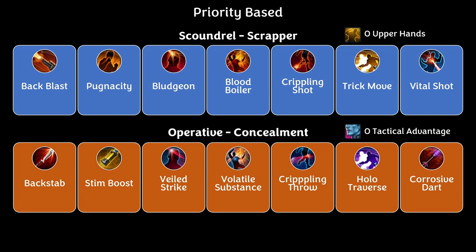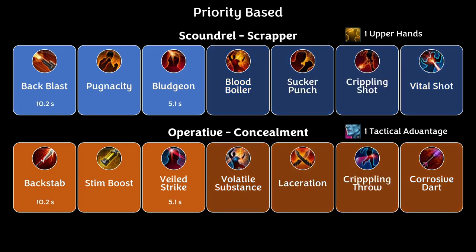For Operative Concealment at 0 stacks: Backstab, Stim Boost, Veiled Strike, Volatile Substance, Crippling Throw, Hollow Traverse, Corrosive Dart. When we get 1 Upper Hand, it goes Back Blast, Pugnacity, Bludgeon — then Blood Boiler, Sucker Punch, Crippling Shot, and Vital Shot all have equal priority. On Back Blast and Bludgeon, note that Bludgeon has half the cooldown of Back Blast, so for every 2 Bludgeons you get 1 Back Blast — that nuance plays into priority roles.